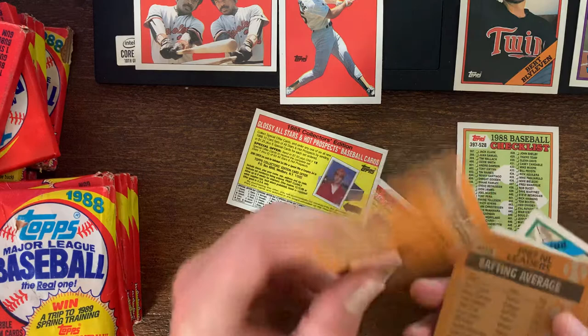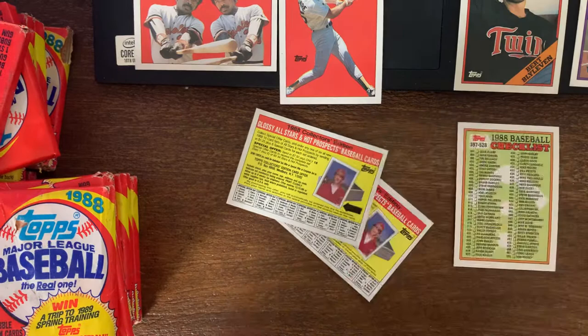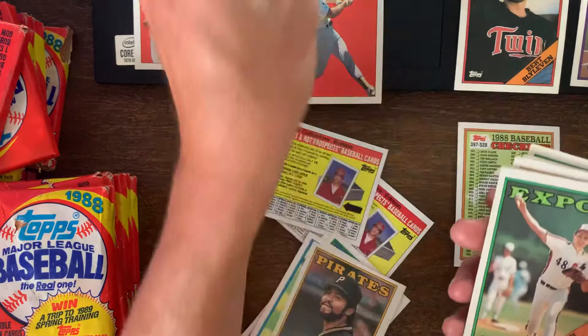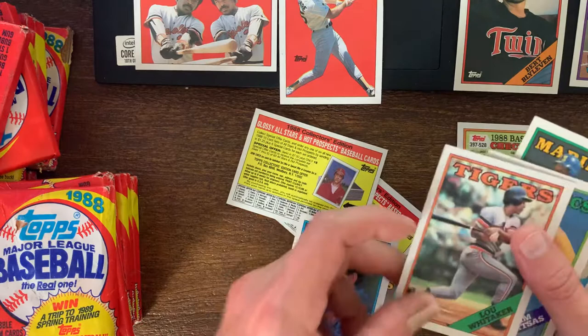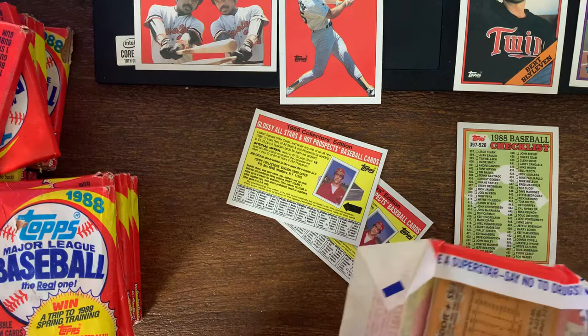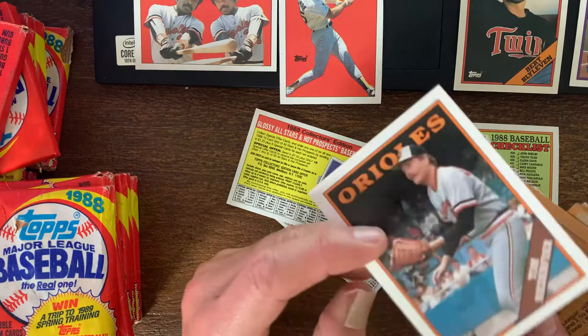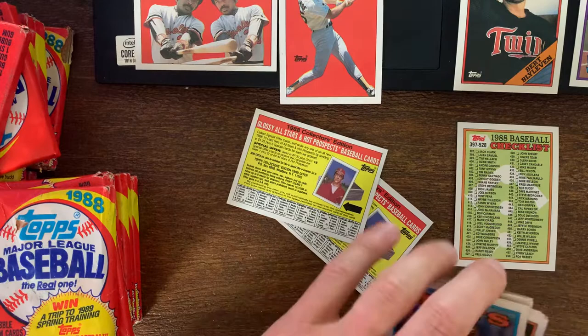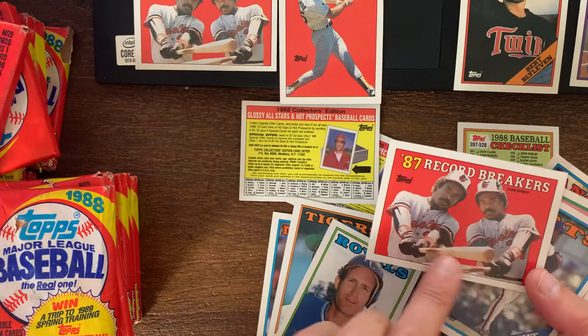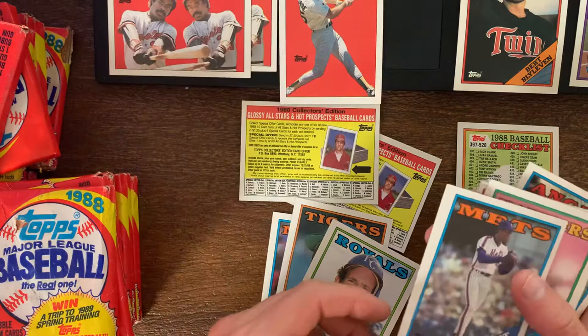That gum was gross. Ken Dixon. Another black box variation card. Tim Raines — got a few of those already. I mean, if I just haven't been paying attention and went past one, that would be a pain to go through all those cards again looking for them. Jesse Orozco got the final out of the World Series. Another Record Breakers for Eddie Murray, but again no error — no caption on the front — so that's just the regular Record Breaker. And we got the White Gooden.